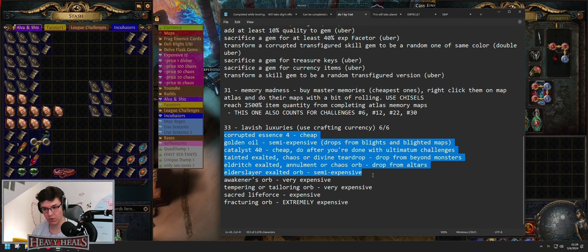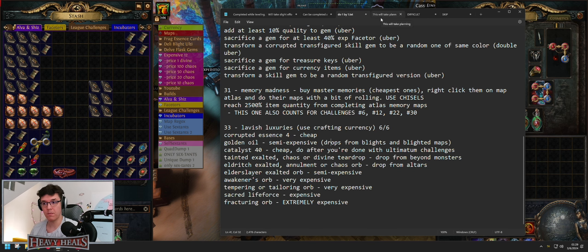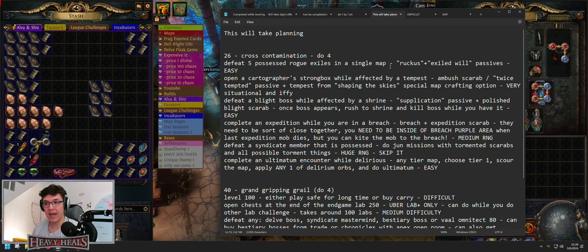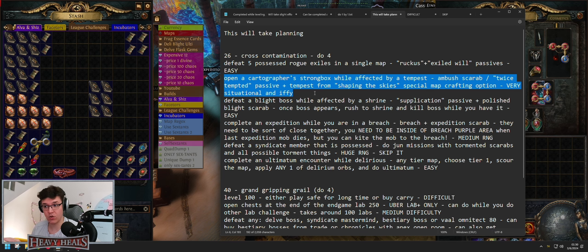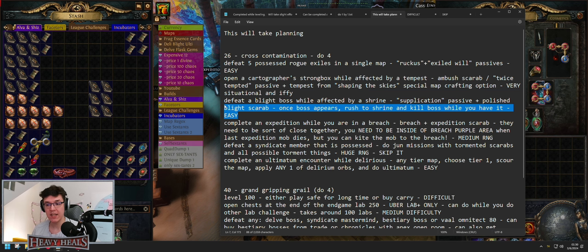Lavish Luxuries: use the crafting currencies — use the first six on the list because the other three are expensive. Elder's Exalted Orb is around 60 to 70 chaos; buy any, it doesn't matter. Everything else can be done while you farm the other stuff. Cross Contamination will take planning — here are the ones I sorted as basically easy to do: five possessed Rogue Exiles — easy; Nifi Cartographer Strongbox — situational, I wouldn't suggest it; Blight boss while affected by a shrine — easy, you can do it pretty quickly.